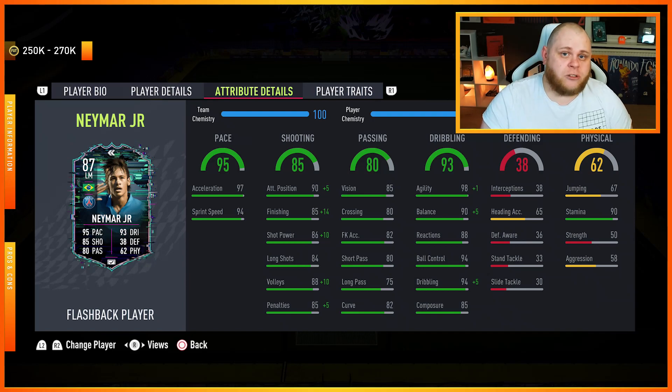Long shots go to 84 as well. Passing has been depleted but is still usable — 85 vision, that's better than most CAMs in this game; short passing 80, long passing 75. I'm not going to be playing him as a CAM anyway. Curve is decent at 82 and crossing at 80 — not bad, especially with semi-crossing which I'd recommend. Dribbling is utterly sensational; the only stat you can criticize is the composure.